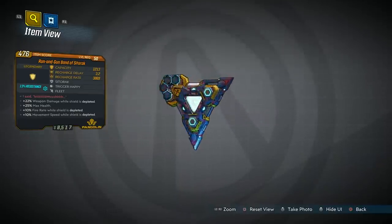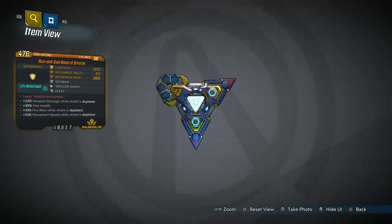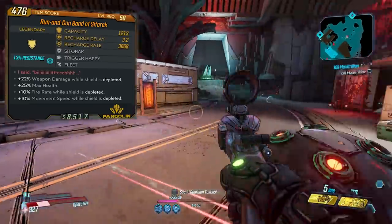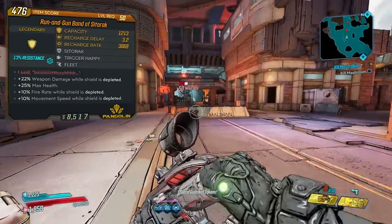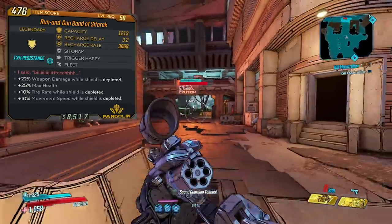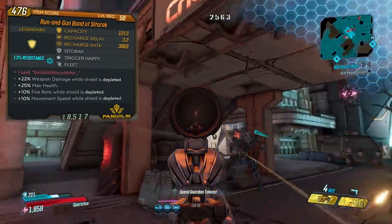At level 50 the stats on the version that I got are 1,213 capacity, 3.2 second recharge delay, an absolutely ridiculous 3,069 recharge rate, and additional stats include plus 22 weapon damage while shield is depleted and plus 25% max health. This particular version also gives bonus fire rate and movement speed of 10% each when the shield is depleted.